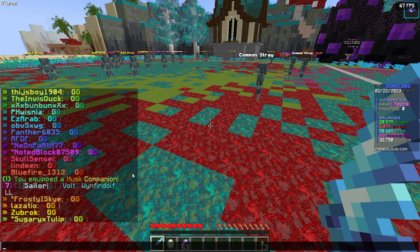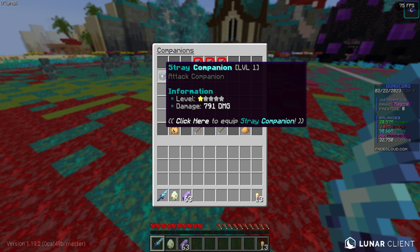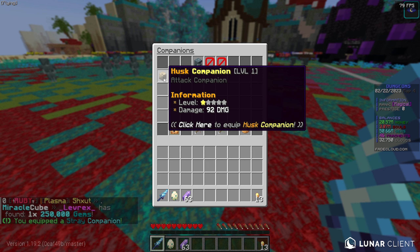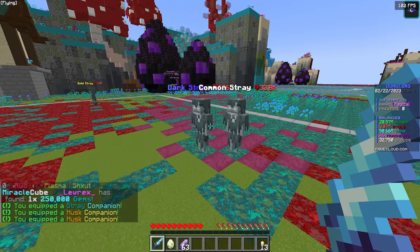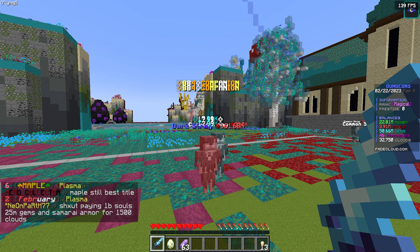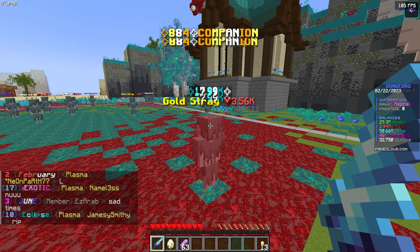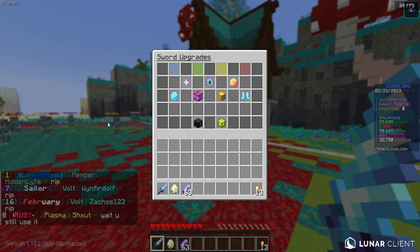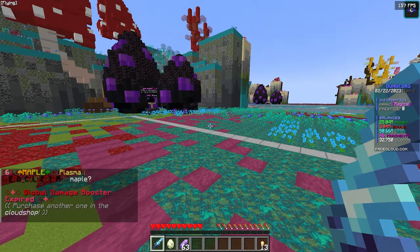I discovered something very important — companions. In chat it randomly said I received a stray companion with 791 damage. I did slash companions and found I can equip three at once. When killing mobs I can see extra damage numbers above their heads — 884, 800 and so on. It's adding more damage to each mob which is super important. I wish I knew about this earlier but it's still good.